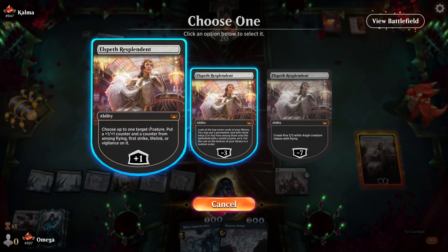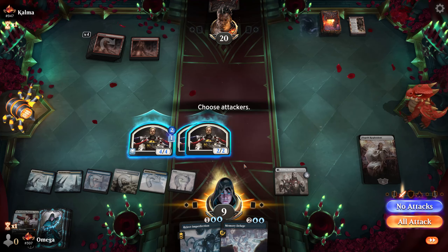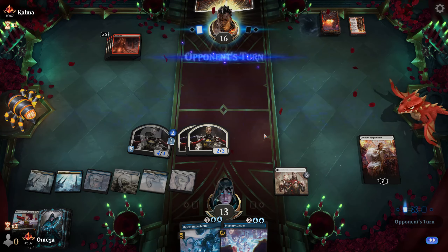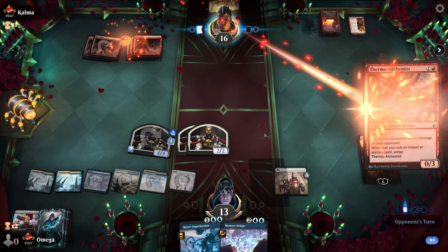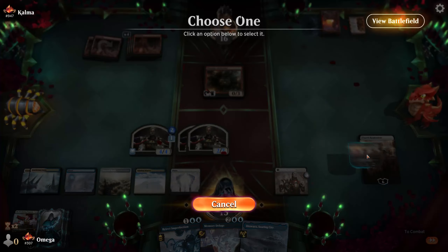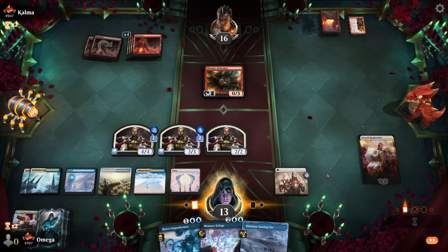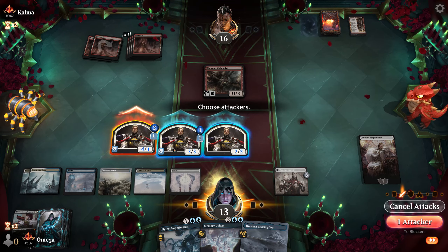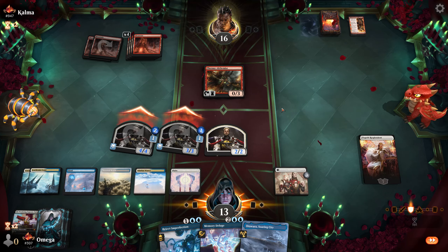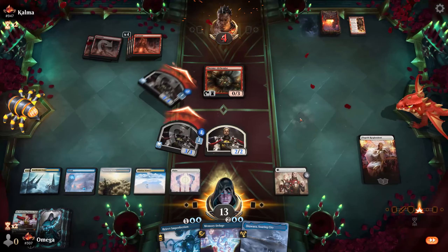Elspeth is shining with some proliferate action! Lifelink seems pretty good — our win condition is healing, not damage. This definitely qualifies as a lifelinking service and we can just do more and more. Soon the angels will join and our whole board will have lifelink. Mono red won't be happy about this one. He might topdeck something, so let's make sure we never die — Memory Deluge makes it even better.